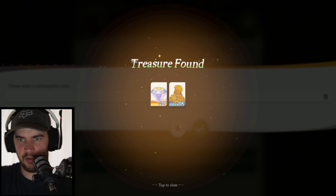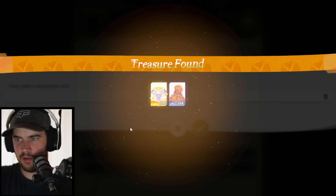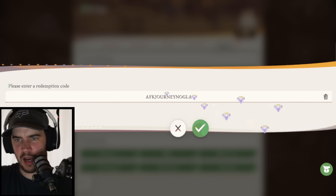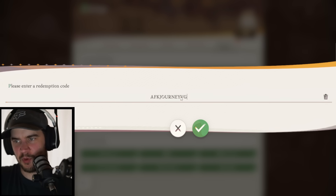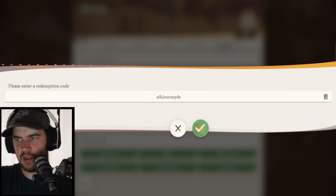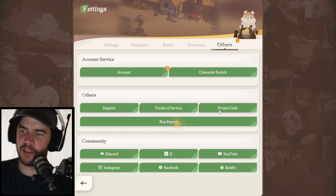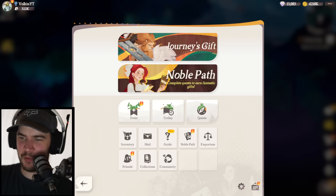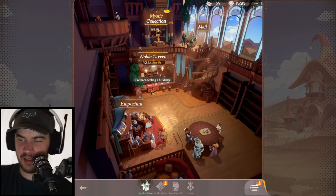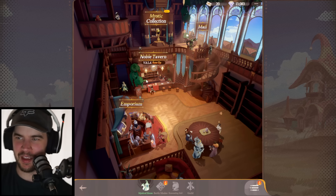Another one — 200. Then 100, that one's dropping a bit. We want those 200s. I was hoping one of them would drop us a 10-pull, but you know it's not going to happen. There's another 200, and another 100. Honestly, I think that's pretty solid. We could have had one code with everything in it, but we'll take what we can get.